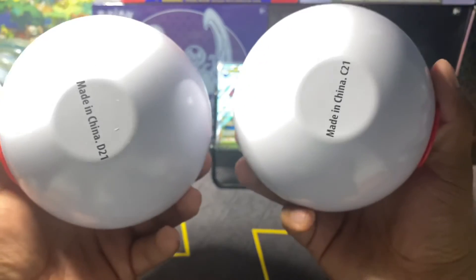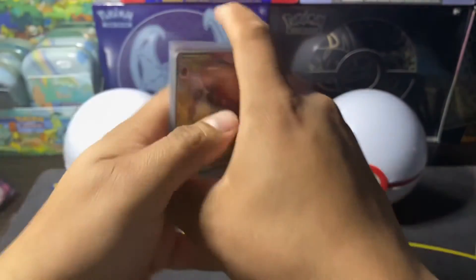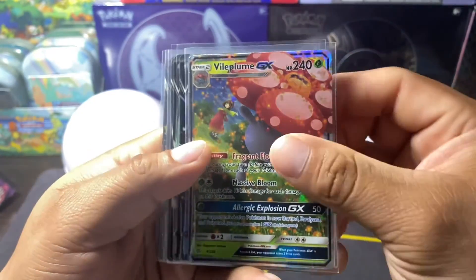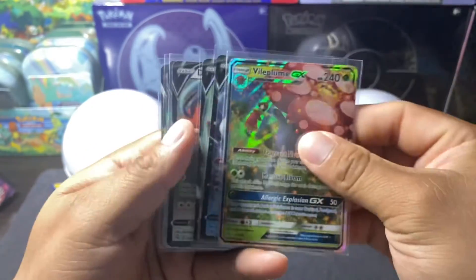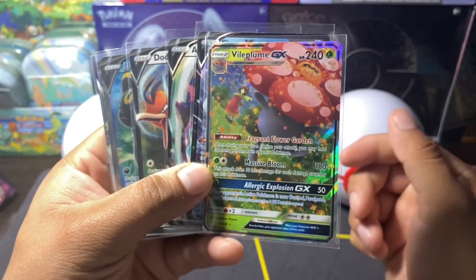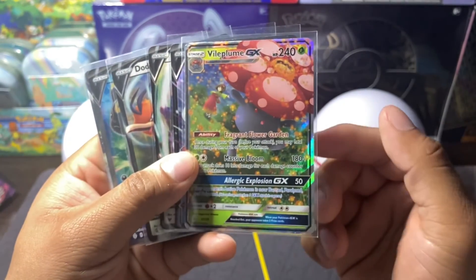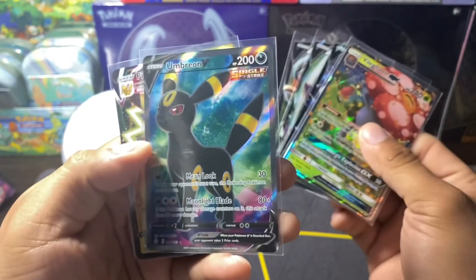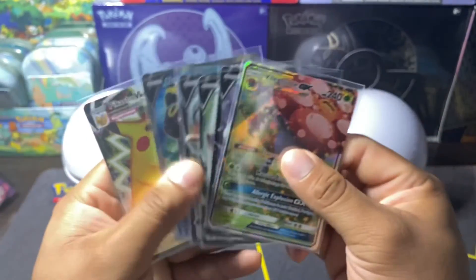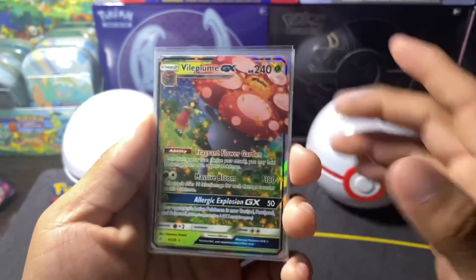You know what, guys? So there you guys see it - D21 and C21 both have Cosmic Eclipse. If you guys see any one, you can grab both. So we pulled this Vileplume GX, SQV, H slash V, the Drill V - 3 V cards and Vileplume GX. That's awesome. I see these are from the Pokeballs - and then this one from last night. Hey, we got some bangers, you guys. Please hit that like button and subscribe, you guys. I'll see you guys later.